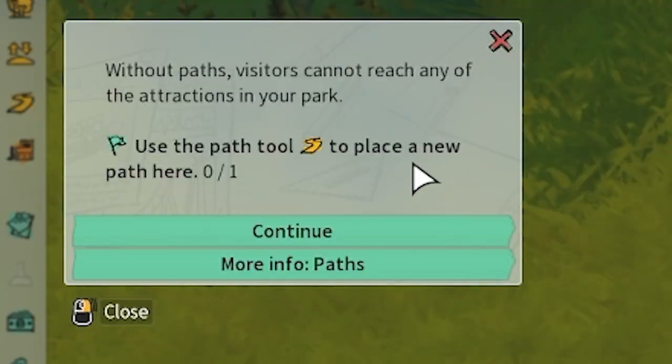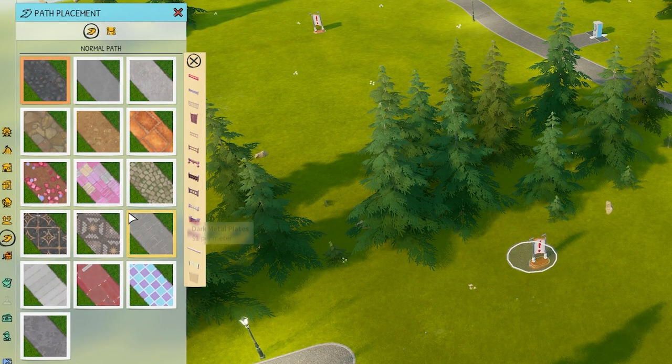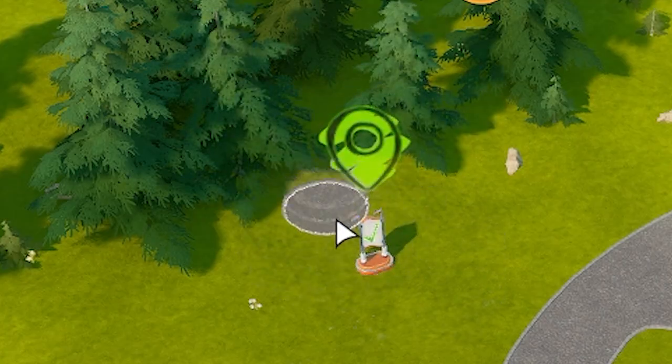Over on the side, this is where all of our rides and stuff are. We've got the path tool here, we can select whatever sort of path we want. We literally just click there and we can draw this wherever we want, so you can just do a bit of that — and the challenge is complete.